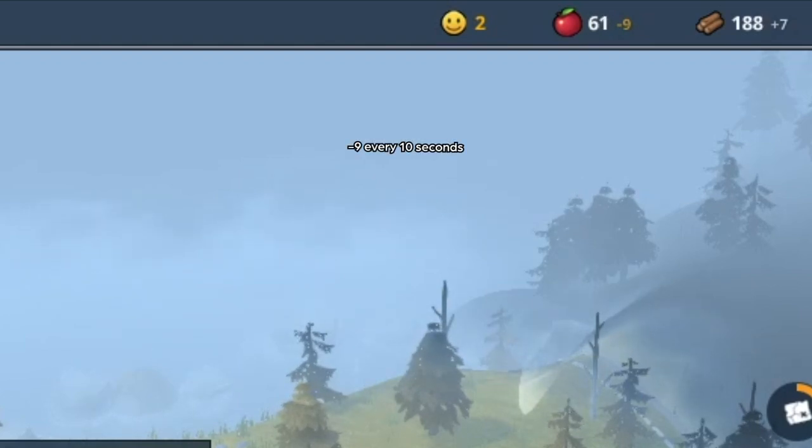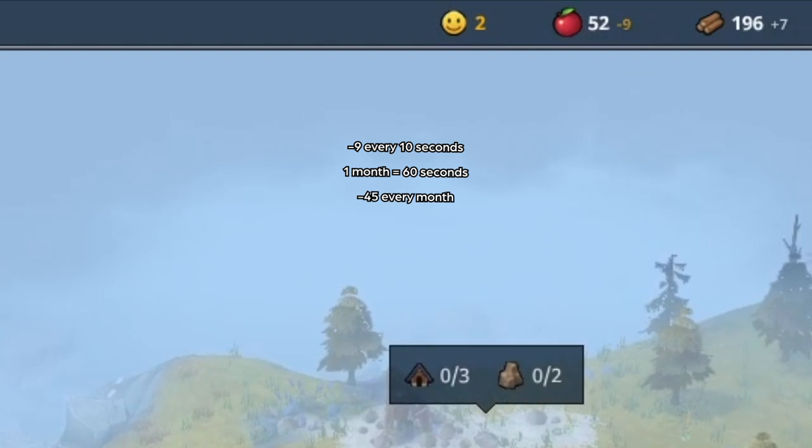The numbers displayed next to your resources show your balance every 10 seconds. One month equals one minute. Multiply this number by 6 and you'll get how much you'll gain or lose in a month.